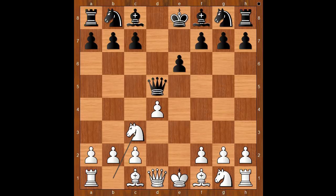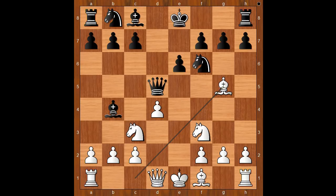Fluss played queen takes on d5. Nc3, attacking the queen. Bb4, pinning the knight. Nf3, Nf6. Bg5.